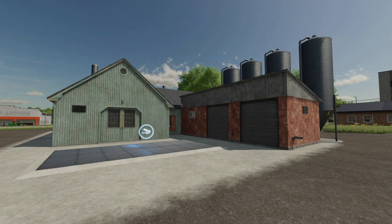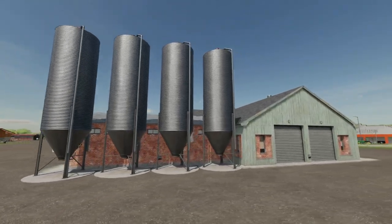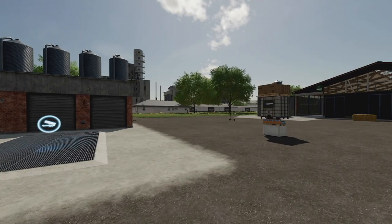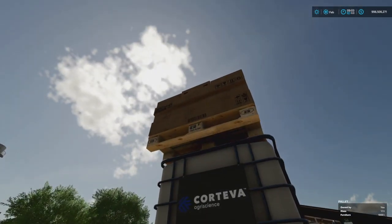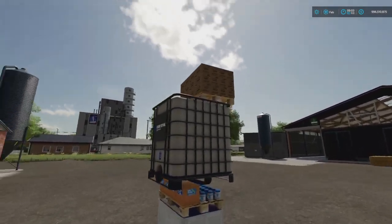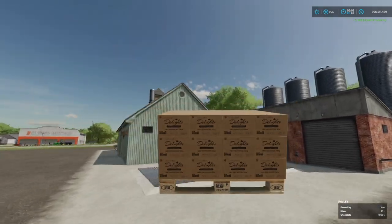Our next mod is the Wholesale from Zoto Socked. This is for all platforms — they say all products from the base game can be sold here. Let's test it: I've got 1,000 liters of furniture — selling, yes sir! Then 1,000 liters of chocolate — selling just fine. How about liquid fertilizer? No — it does not accept liquid fertilizer.